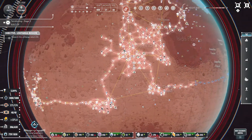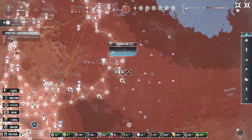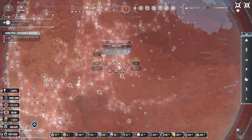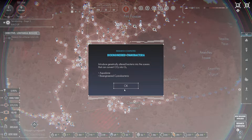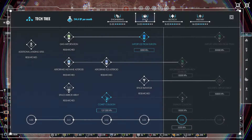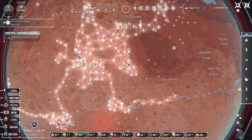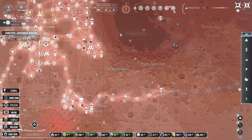New colonists arriving — excellent. Is that getting this food factory started? Yes it is. Sino-engineered bacteria — plants intensity. We're a long ways from needing that. Maybe let's go up here and get some factory upgrades. Just connecting up this Hyperloop. Very nice.